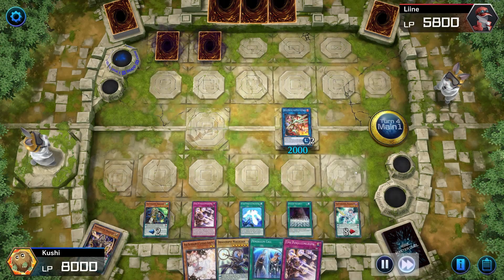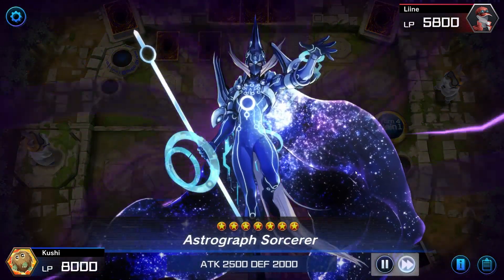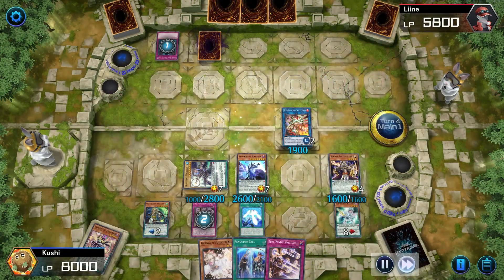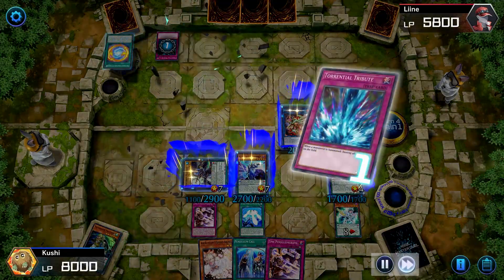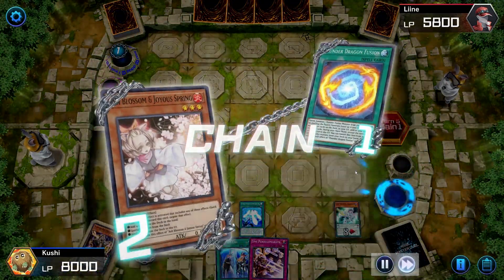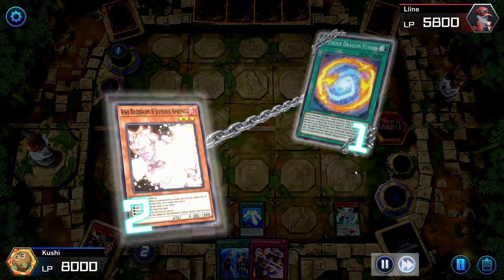Just adding, adding, adding — so many cards going on. Pendulum summon three — he has Torrential Tribute. I'm going to use Raigeki to destroy his last set card. In hindsight should I have destroyed that? I don't know, but it's what I did.